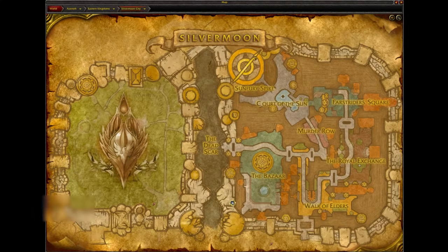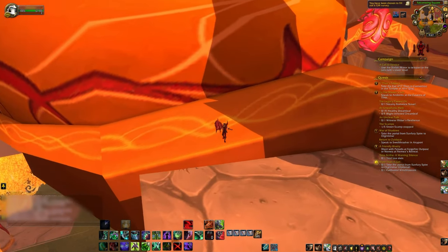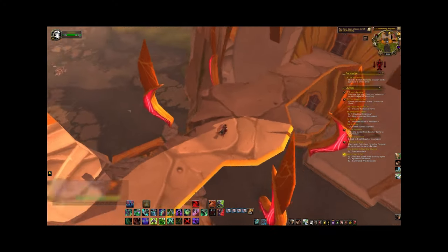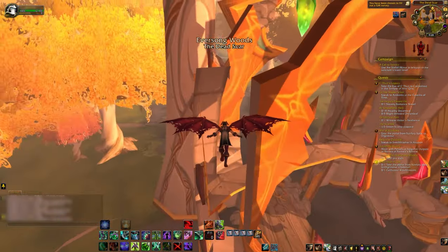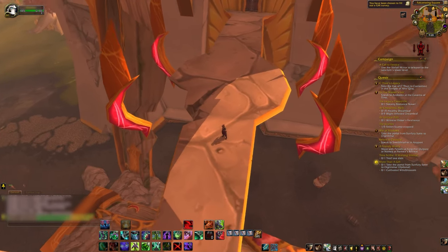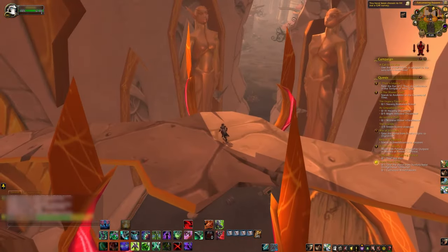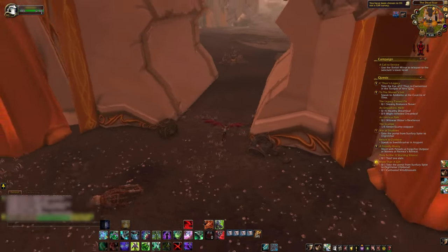Right here we can get a look underneath the wall. You can see some pretty large gaps in between textures. Right here this is one of the fatal mistakes I made — I fell through this building. There are people who know the exact layout of Silvermoon City, but I didn't, and so I fell right through a building.